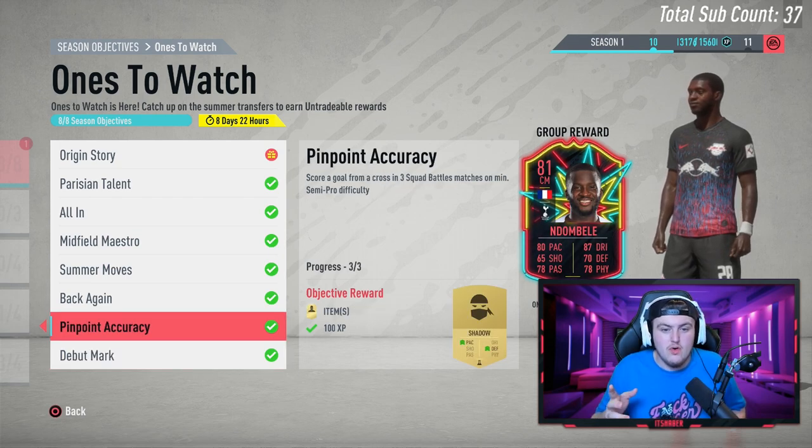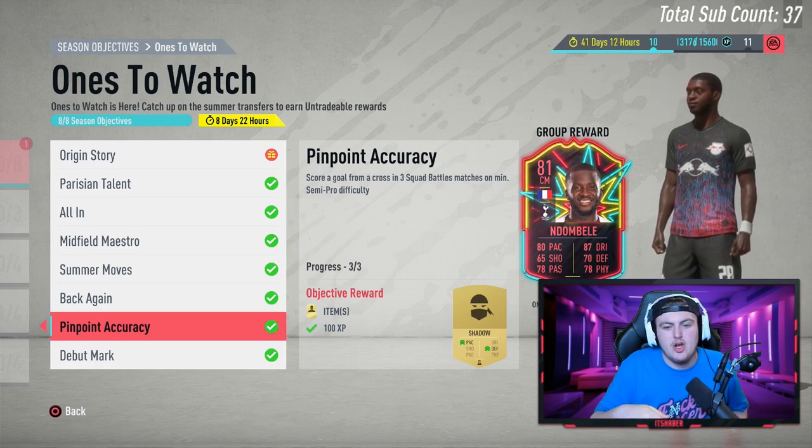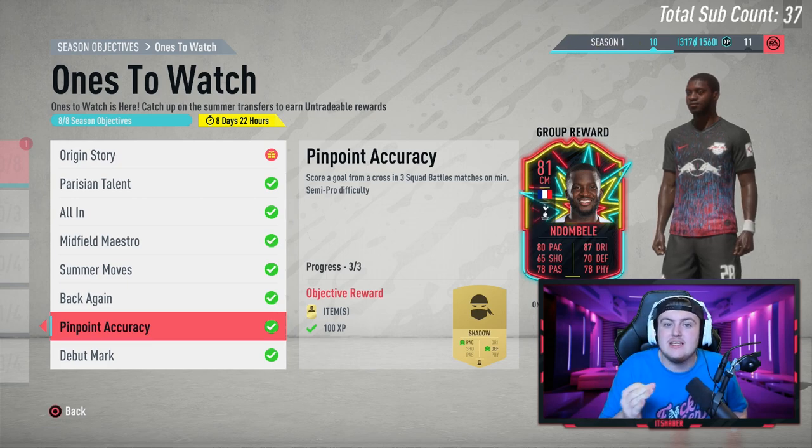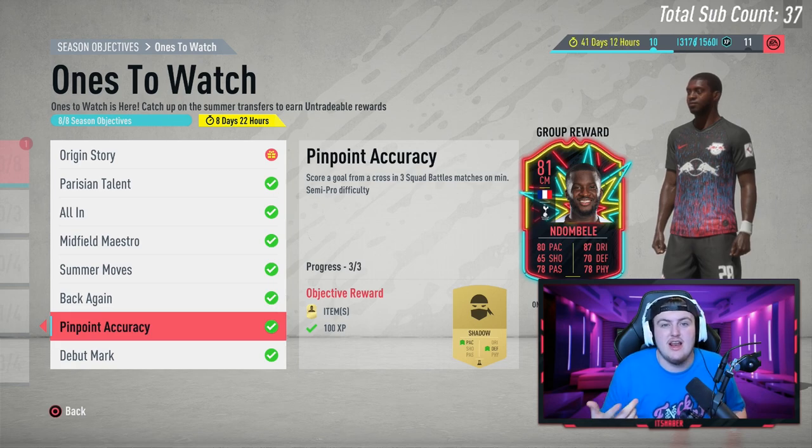You get a kit for that. Next one — Parisian Talent — score a goal from a cross in three squad battles matches. This one's a little bit harder, but you've got to remember it's semi-pro difficulty. If you go into semi-pro with the lesser teams in squad battles — four and a half star, four star, 70-rated teams with like 50 chemistry — it's incredibly easy to get behind the defense without a single defender in sight. If you can get two players in behind the defense, as opposed to sweating it, just cross it and let them head it. That's how I did it.